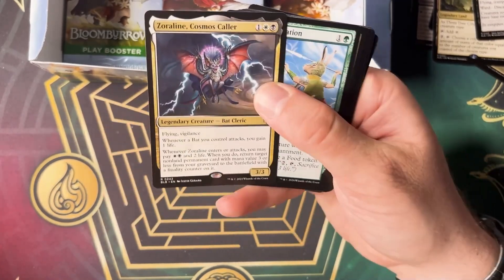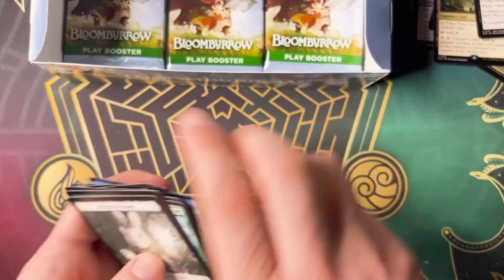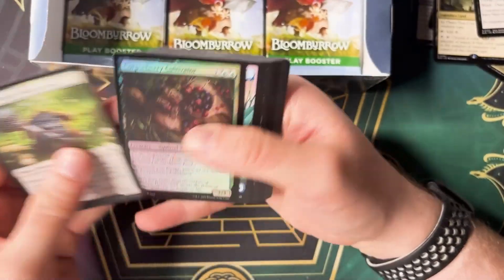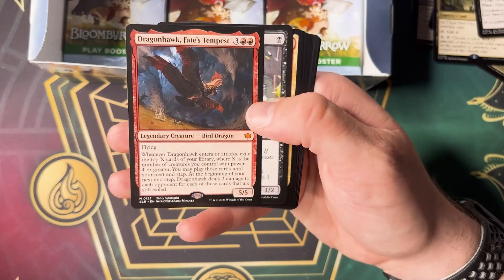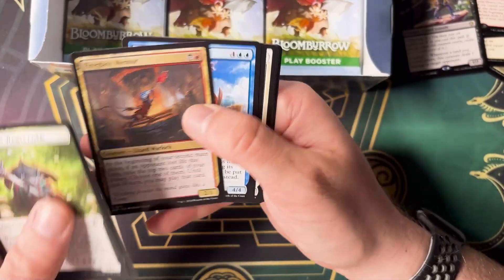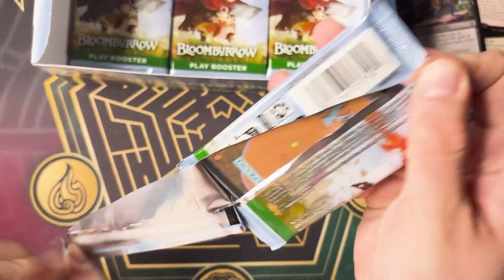Zoralein — Cosmos Collar. I definitely needed to do a little bit more of my homework on what was really good and what wasn't, because I kind of knew the baseline super top-end cards, but there's a lot of cards in here that I'm looking at and I'm like, is this 30 cents good or is this five dollars good? Dragon Hawk — Fate's Tempest — Victor. And an Iridescent Vine Lasher — Aaron Miller — that's another good one. This one is perfect as well if you want to do a Lizard deck. Fireglass Mentor is awesome. Watched a lot of arena games where that one will absolutely get you out of some tricky situations — just get you some cards in exile that you can cast.